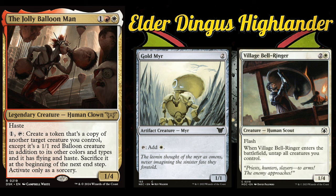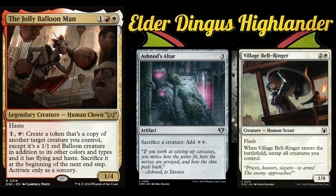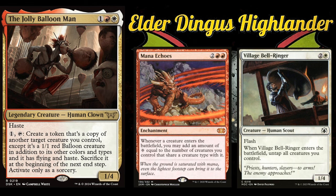Similarly, you can use Ashnod's Altar to sacrifice a token to make two colorless mana, then activate the Balloon Man again, creating a new token, untapping the Balloon Man, tapping it again with the other mana, making another token, and sacrificing one of the two tokens to repeat the process. The third way is Mana Echoes — whenever a creature enters the battlefield under your control, add mana equal to the number of creatures that share a creature type. Both the Ashnod's Altar and Mana Echoes versions net you infinite colorless mana, which can win the game with 1/1 hasty flyers.